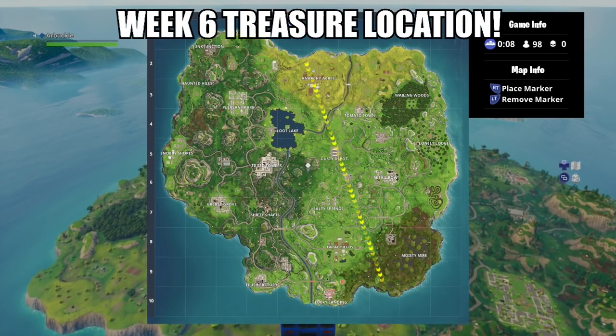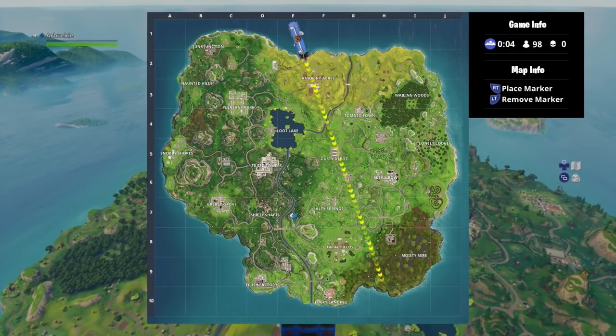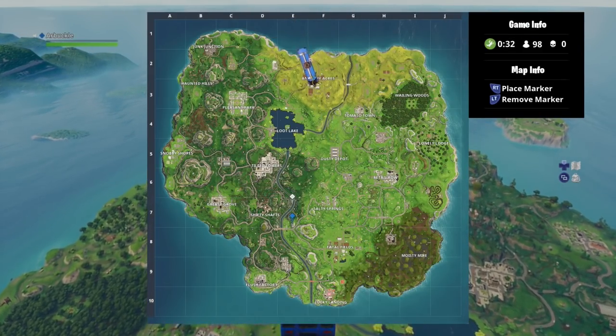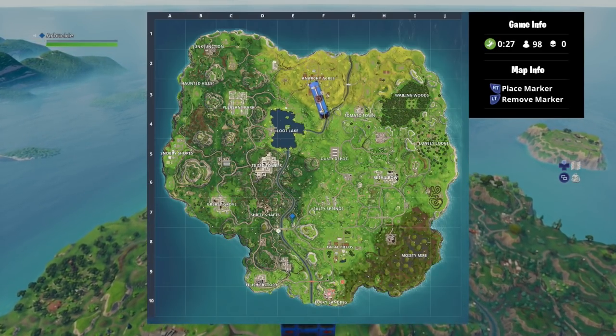Hey guys, my name is Arbuckle, welcome back to another video. Today I'm going to be sharing with you how to complete the week six challenge for the battle pass: search between a metal bridge, three billboards, and a crashed bus. This location is actually very easy to find.